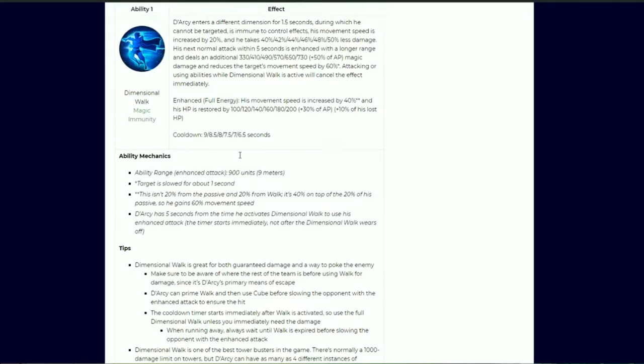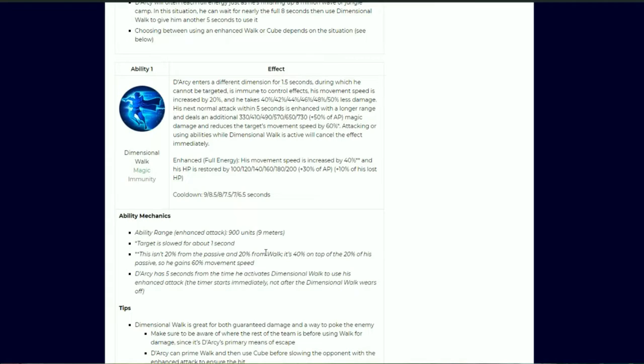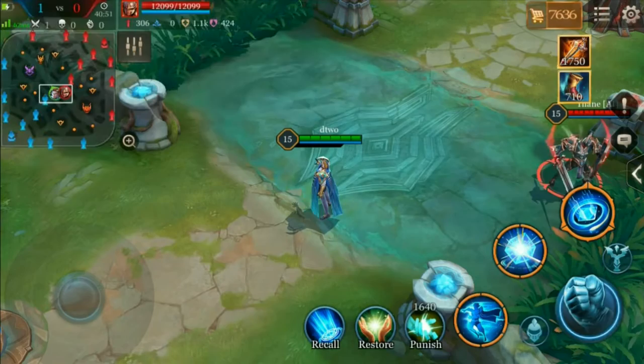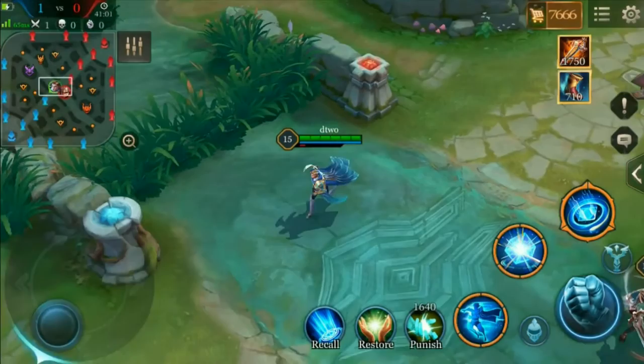Tips for Dimensional Walk: the first obvious thing is that this is a great way to poke the enemy from ridiculously far away. Not only can you poke heroes, but you can hit towers without taking any damage — yes, you outrange towers. As for combos, I prefer going for the attack with Dimensional Walk first and then throwing the cube, but you can also prime the walk, use the cube, and then auto to slow them. The problem with the second approach is there's a cast time, so if you're chasing someone they may already be running away when they see Dimensional Walk activate. I'd rather just hit them with the guaranteed hit and then throw the cube behind them.